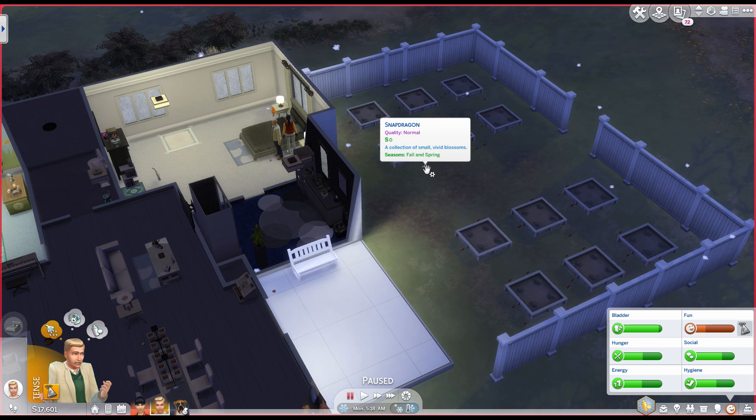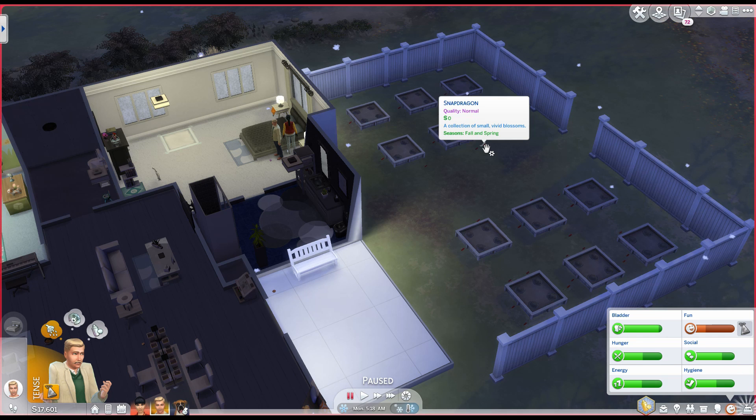I'm not really sure what it means when they're on the floor. I think that's a glitch or something because they're still totally in the ground. I can't sell them or plant them, so I'm just going to leave them there.